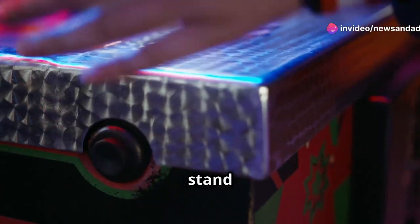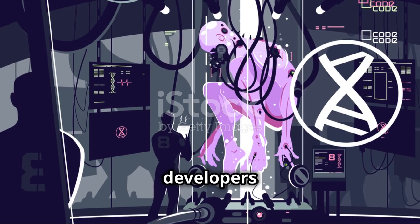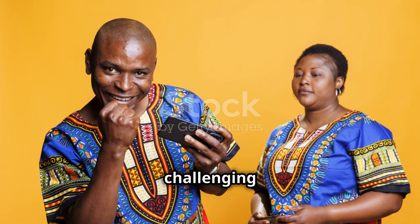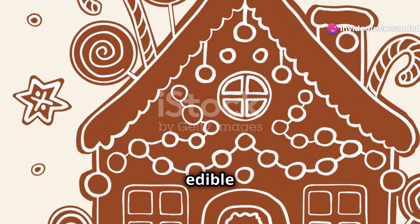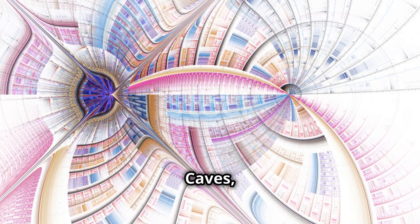But what makes Sugar Defender stand out? It's the graphics and the level design. The developers have poured their hearts into creating a game that's not only challenging but also a feast for the eyes. Each level is designed like a different layer of a gigantic edible world — from the jellybean jungles to the caramel caves, every scene is bursting with colour and creativity.